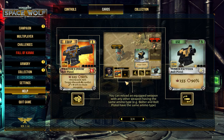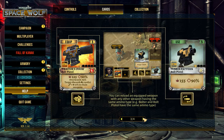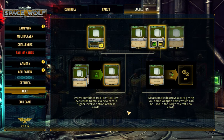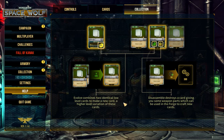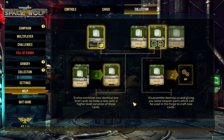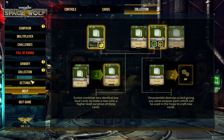That's the same ammo type — I like that. Once per turn, if an enemy moves, okay. Additional action that comes into play automatically at no effort cost when the condition is fulfilled — yeah, we got that covered. Evolve — it combines two identical low level cards to make a new, higher level variation of these cards. This symbol destroys a card, giving you parts which can be used in the forge to craft new cards.